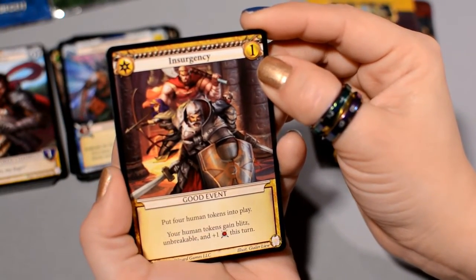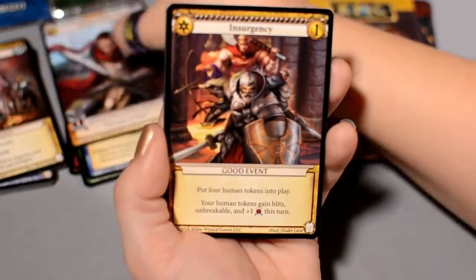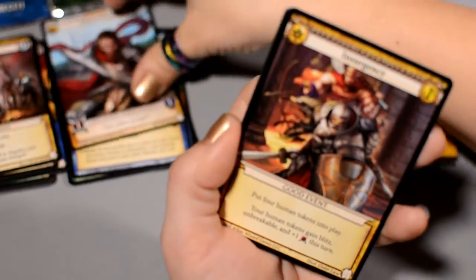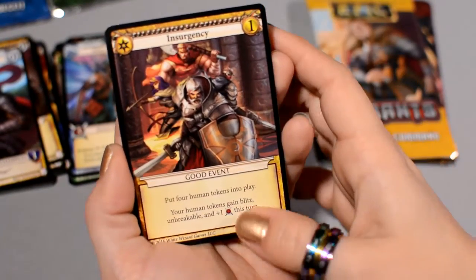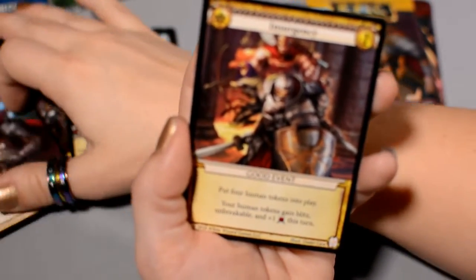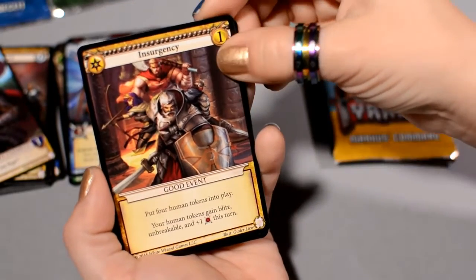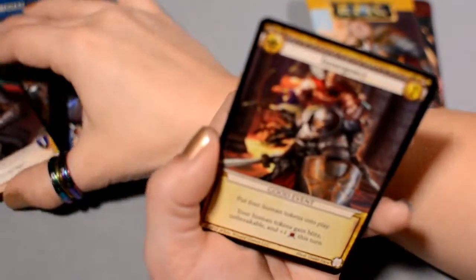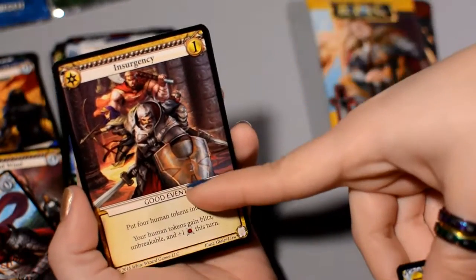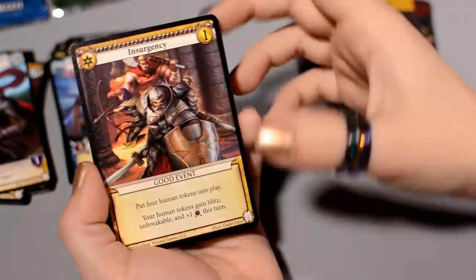Insurgency costs your gold for a good event — four Human tokens! And then if you play the Rebel Rouser, now you've got ten. A whole lot of Human tokens. Oh, and they get Blitz, Unbreakable, and plus one this turn — super, super nasty. Of course those both cost gold so you're not getting them in one turn, but eventually that's pretty nasty. You could play the Rebel Rouser on your turn since it doesn't have Ambush, and then on your opponent's turn put down Insurgency — that'd be a really nasty token-generating combo right there.